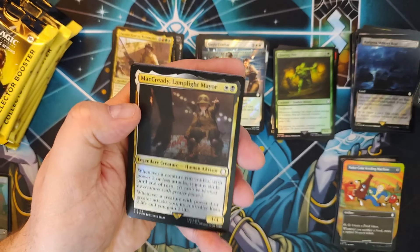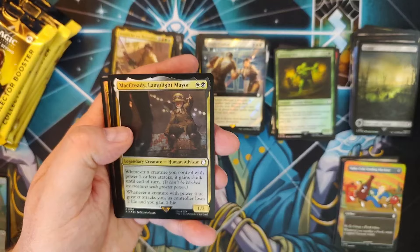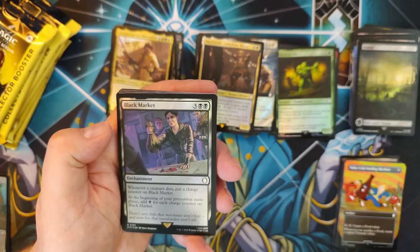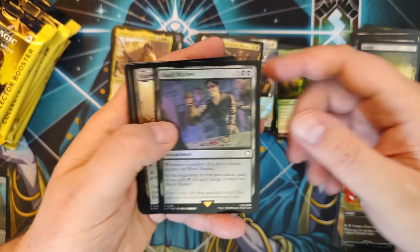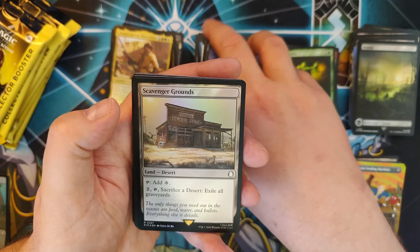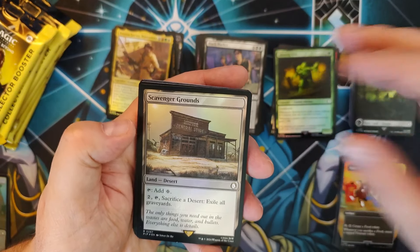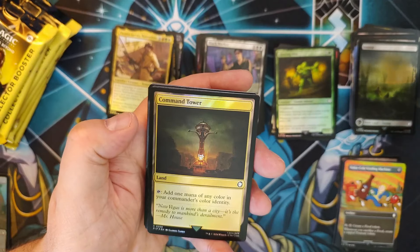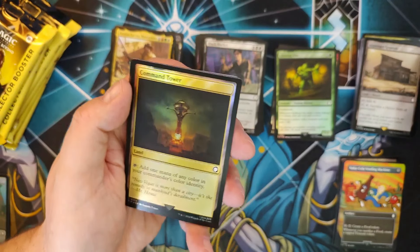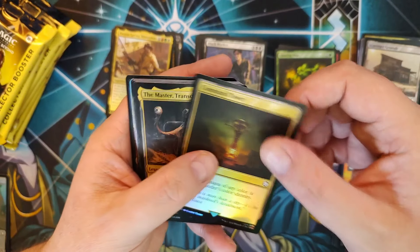Got ourselves a Swamp, into McCready, Lamp Nightmare — the little man with a big attitude. Into Black Market showing up again — you're still a good card, so I'm not displeased. Scavenger Grounds — I absolutely love the theme on this, you've got the General Store right there, good old Goodsprings. And Command Tower — the Lucky 38 right there in the foil. You're going in a deck, that's replacing something.